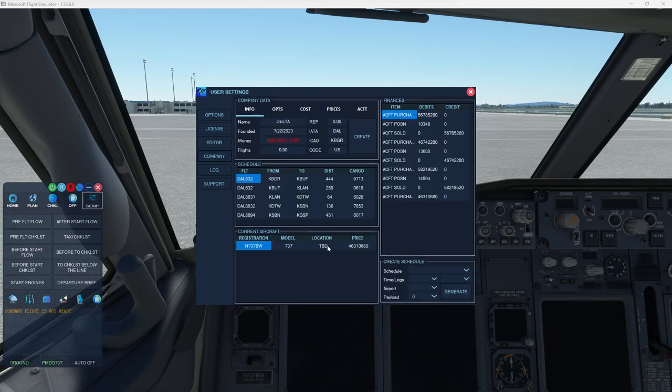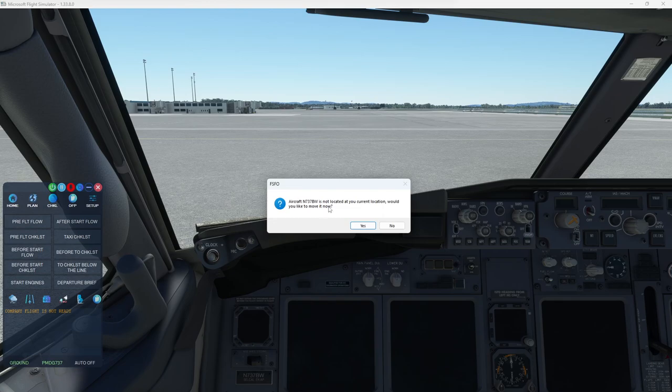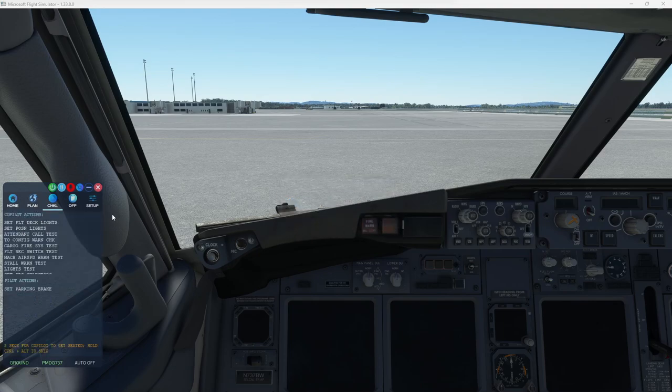You see the aircraft location is 'to be determined.' What's going to happen now is when I try to start the flow, it's going to ask me if I want to relocate to the current location. Yes — it cost me $11,000. So there we go, and now we're ready again. Try to be realistic but simple.